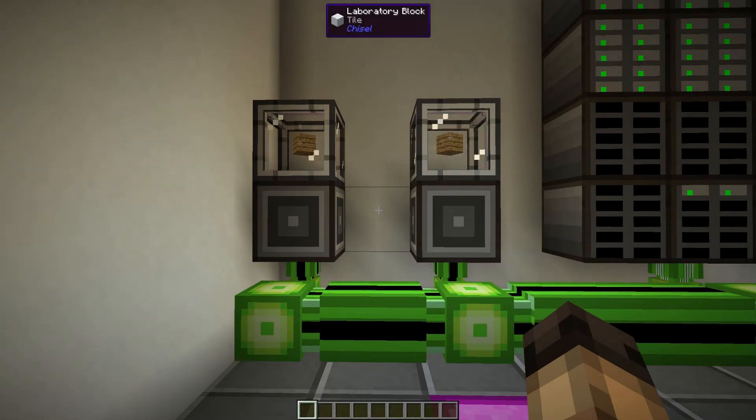That's simultaneous crafting using ME interfaces and molecular assemblers. Now an important thing to note is that you can't use two different recipes to simultaneously craft. For example, if you used a crafting pattern in another machine like a precision sawmill or a sawmill from Thermal Expansion, it wouldn't choose both recipes — it'll choose one or the other. That's not to say that two identical sawmill recipes in two separate sawmills wouldn't simultaneously craft, but the sawmill and the molecular assembler won't craft the same item simultaneously. That's an important thing to note.